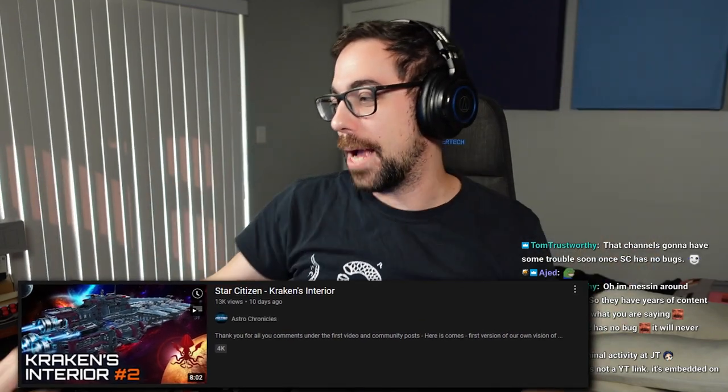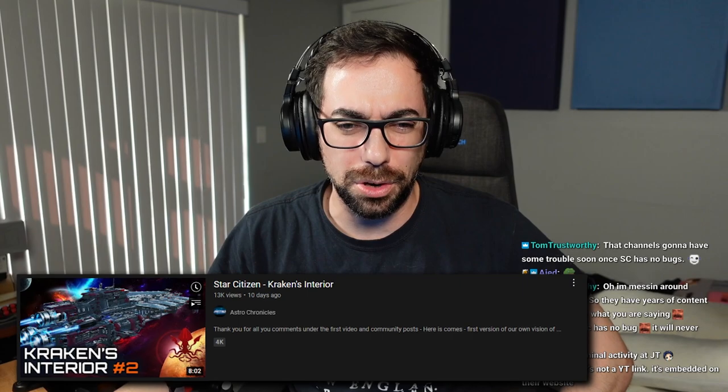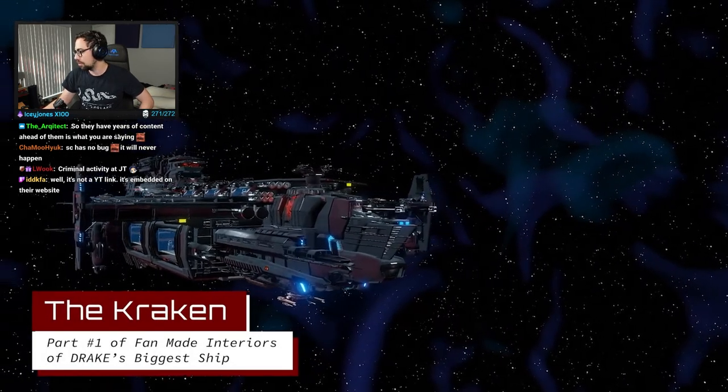Alright, I think this is the last video we'll watch today. It's called Star Citizen Kraken Interior from Astro Chronicles. If you guys don't know Astro, he makes Star Citizen mods basically for ships — like what they could be, what they could look like. He gets really creative with things and they're pretty cool, so let's go ahead and check out what the Kraken interior could look like.